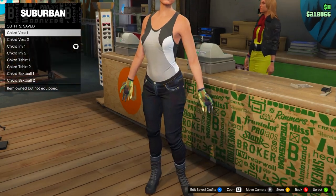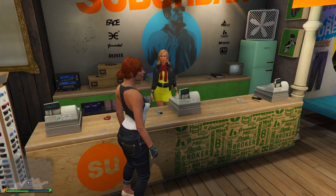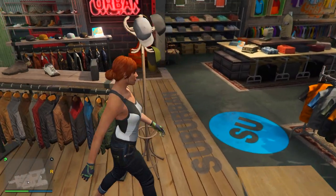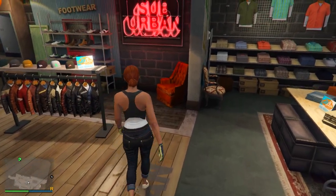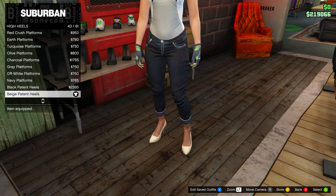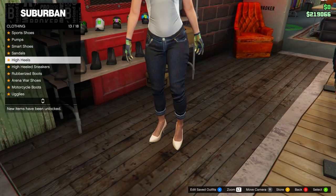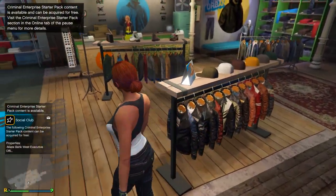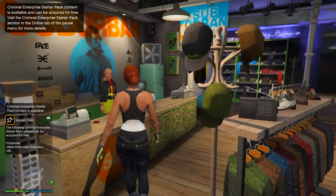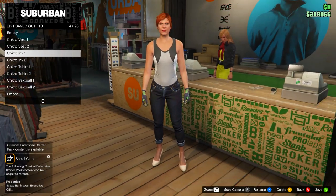The next outfit is the checkered one with invisible arms - this also consists of two outfits on the female. For part one, equip the same outfit as the first checkered vest outfit, then go to shoes and equip the high heels - the beige patent heels. That's all you need to change. Save this in slot number four, named 'Checkered Inv One.'